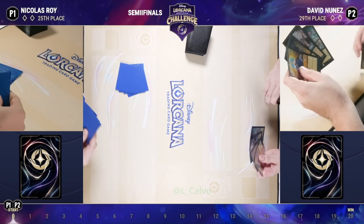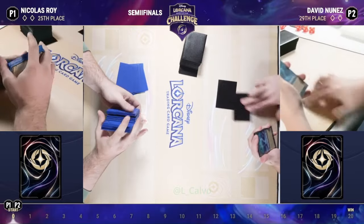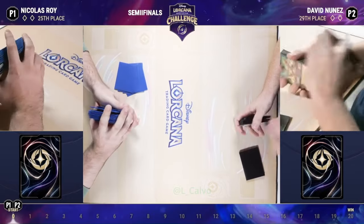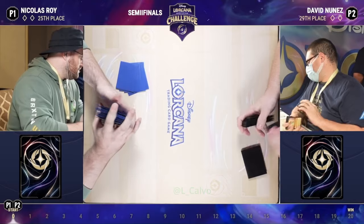We do see that David has a Whole New World in his hand, but choosing to put that back, he has that queen — the little mini queen that has the possibility for that shift target. I think it's not uncommon to send back a Whole New World. It is a key card for you sometimes, but in this matchup it's a little more tricky.